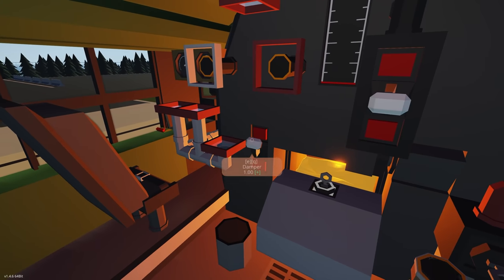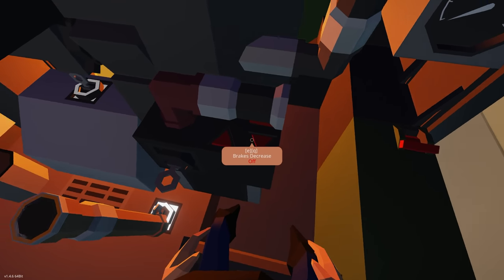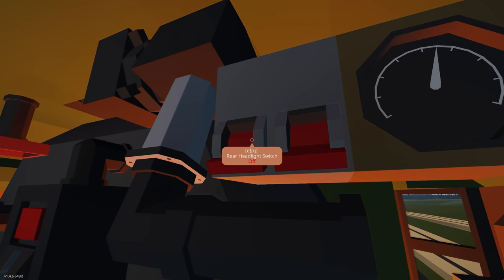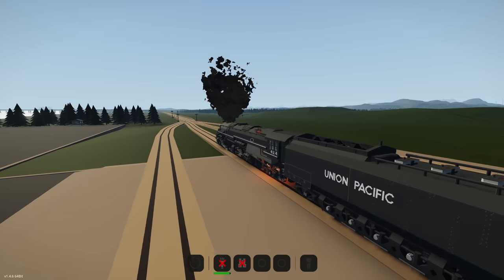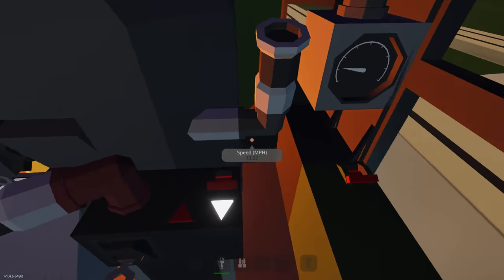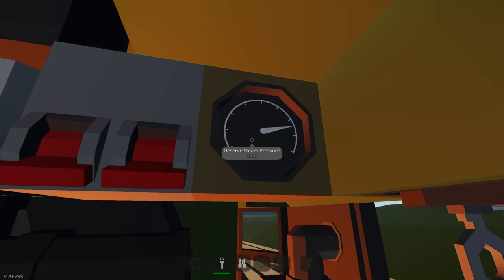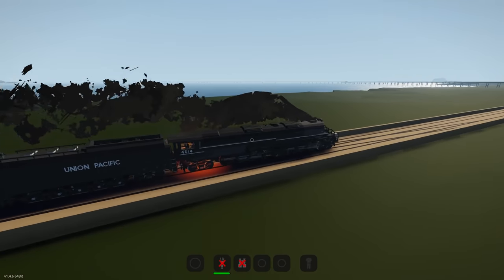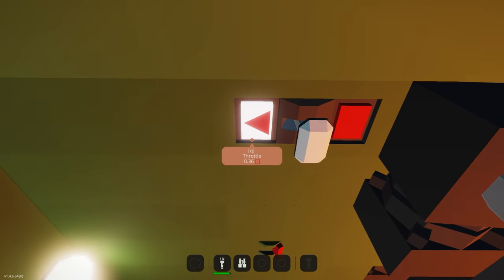Making sure we have everything on — throttle, reverser, and brakes. The brakes were on, so we decrease them — and there we go! Going full throttle now. Pressure is looking pretty good. We are actually going really fast — I wasn't expecting us to go that fast.